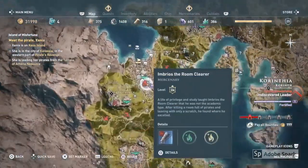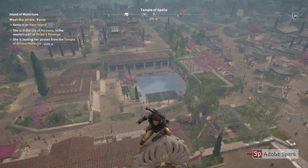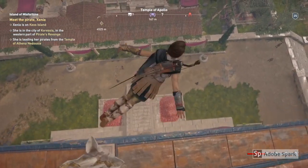First of all you need to head to this synchronisation point here in Corinth. When you get to this location we're going to head to the market, which is on the right hand side.